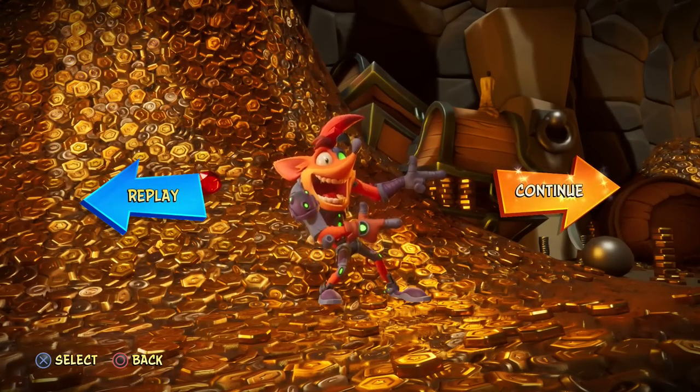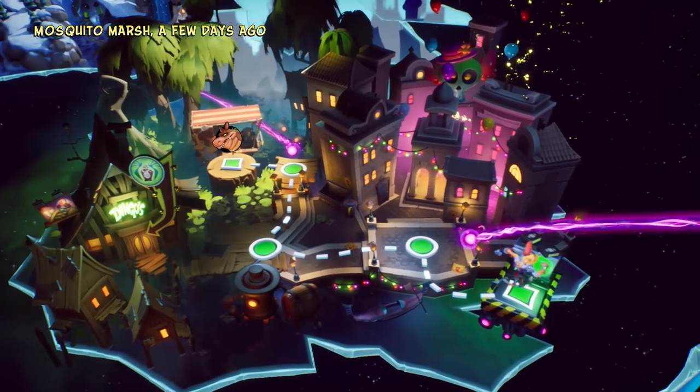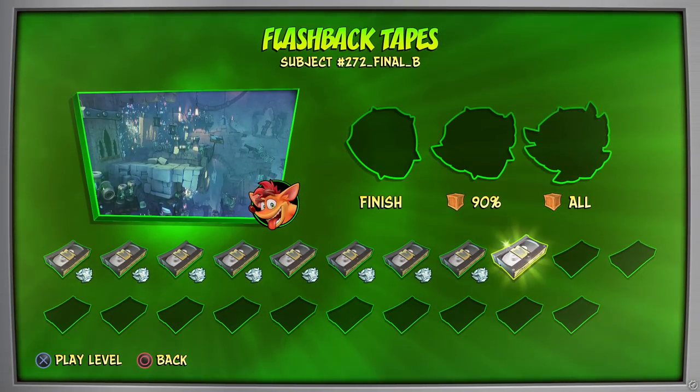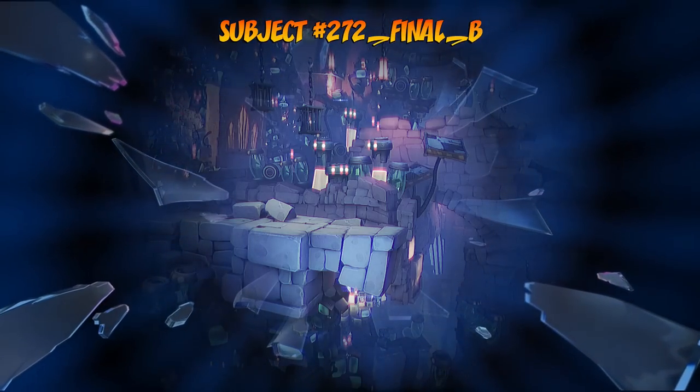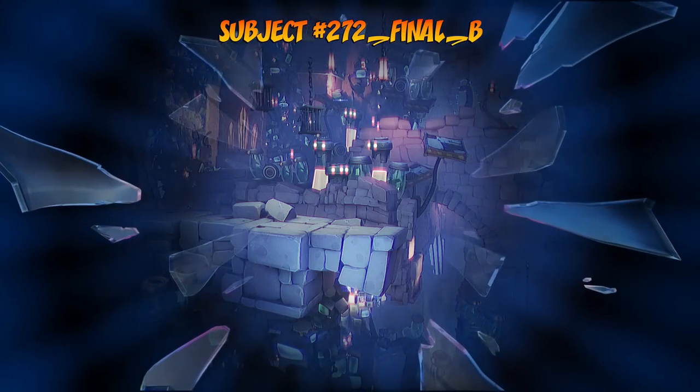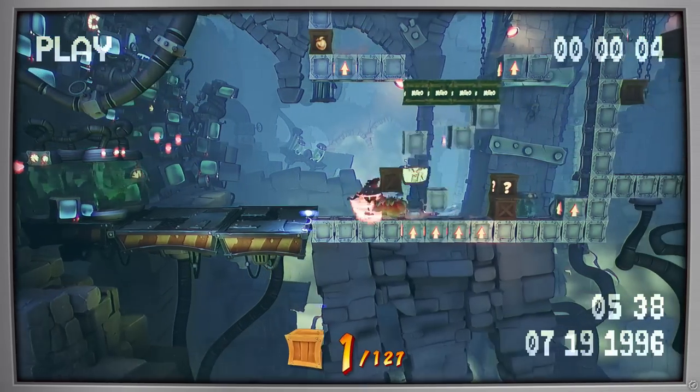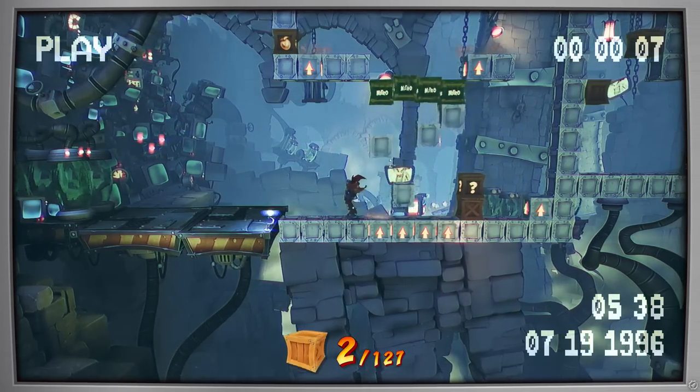I need to go and get done the flashback tape level for the level we played before this, then we have the other Dingodile level — it just keeps going and going. So now that we're back in Mosquito Marsh, let's first hop into this flashback tape. This one is Subject Number 272, Final B — whatever that's supposed to mean, we're going to find out. But yeah, let's see what this one's about. I always love hearing more of the background and what's going on before the first Crash game. This one is on July 19th, 1996.